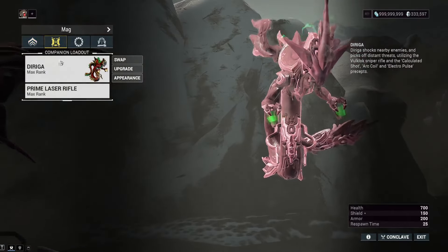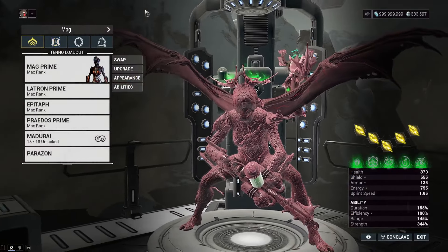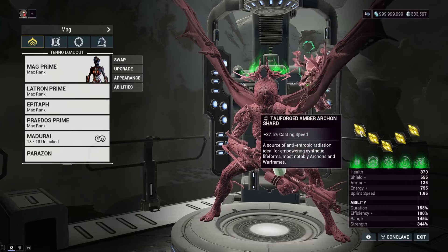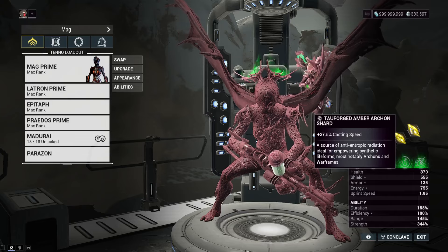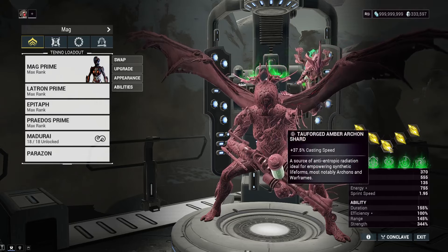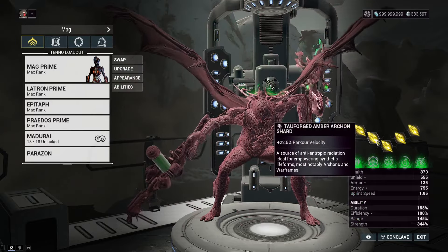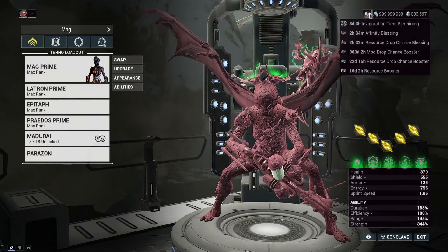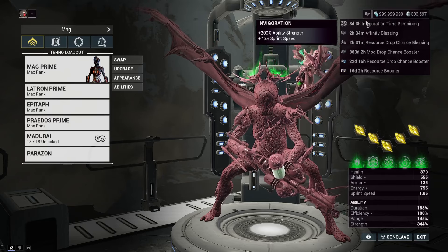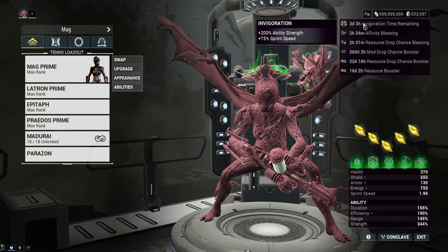We have the Praedos — there's no Praedos Prime, but this is technically the Praedos Prime. For a companion we have the Diriga sentinel and the Prime Laser Rifle sentinel weapon. As far as the build on Mag, we've got at least two casting speed Tau shards and three casting speed Tower shards. Casting speed is extremely helpful on Mag, so I'd recommend jamming as much of that as possible to get over 100 casting speed. We've also got two parkour velocity shards.